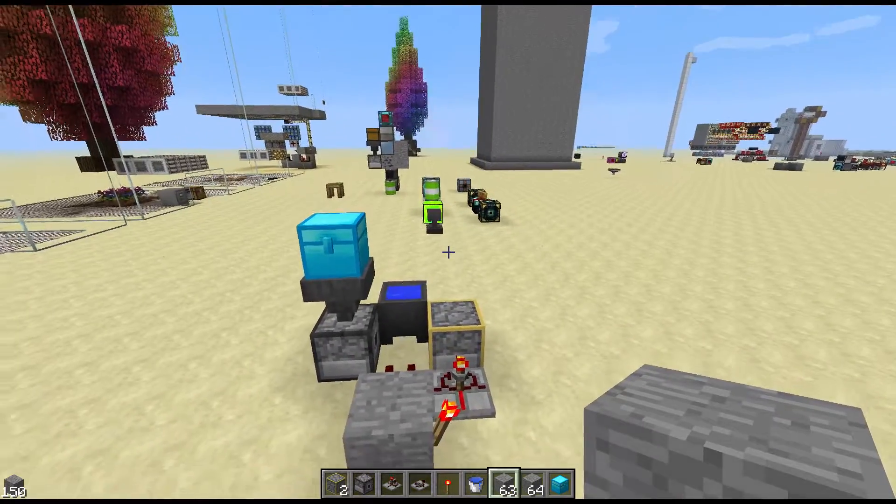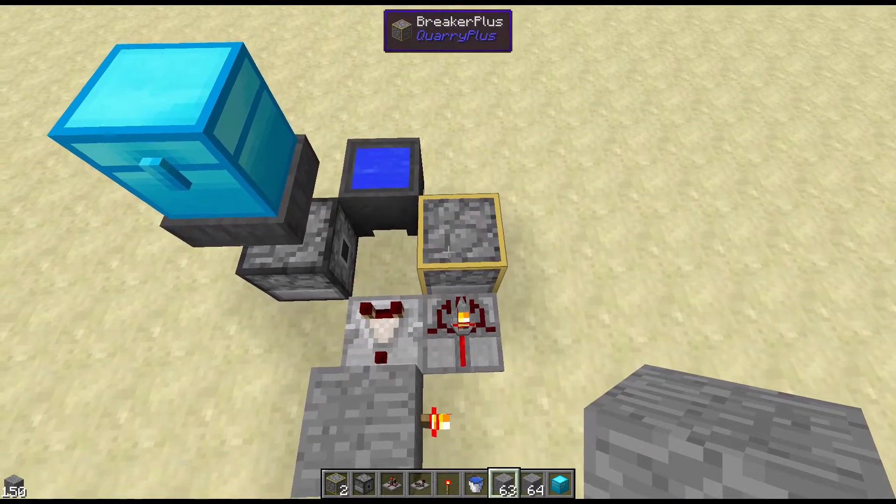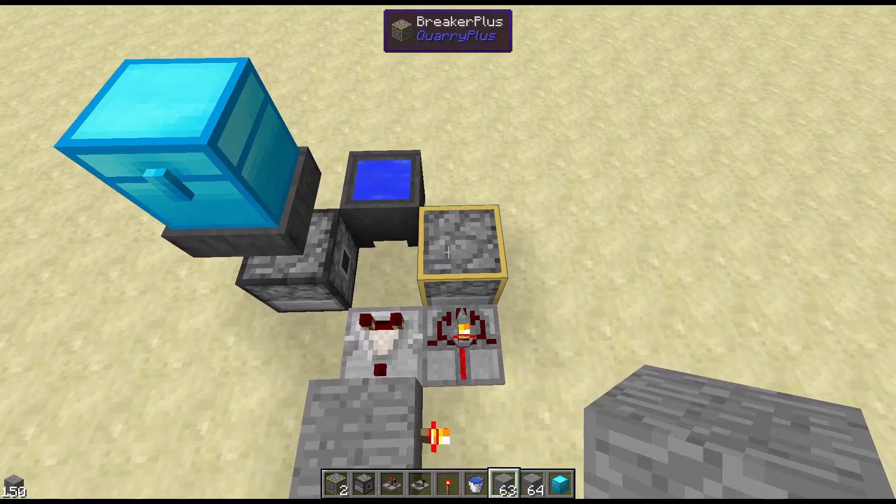Now, the Breaker Plus you can add a Fortune enchant to, which is very nice. The downside is you've got to apply a Redstone signal every time you want to break the block.